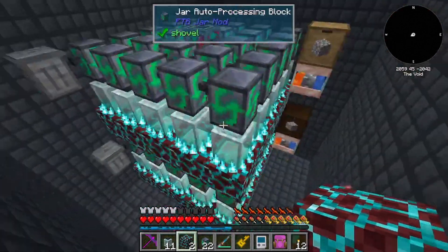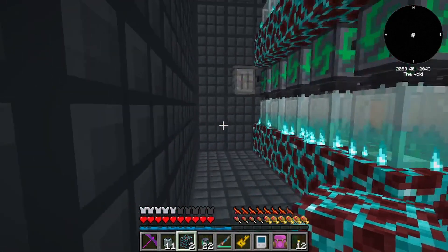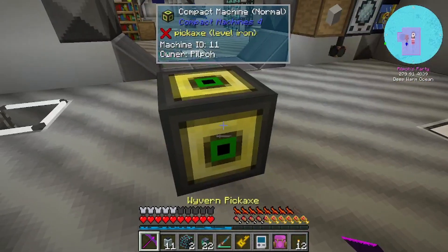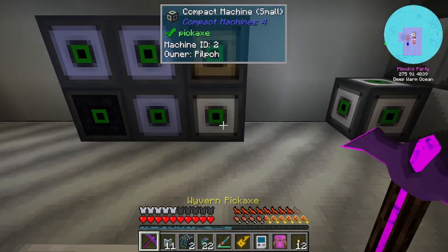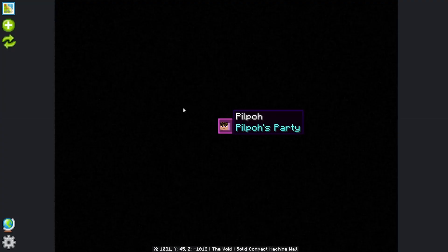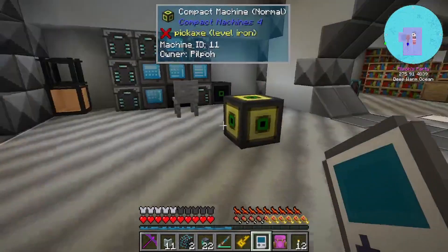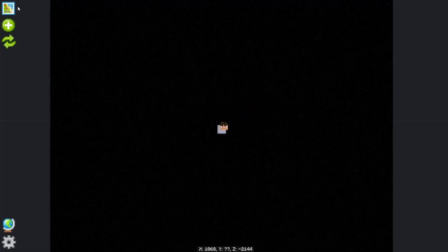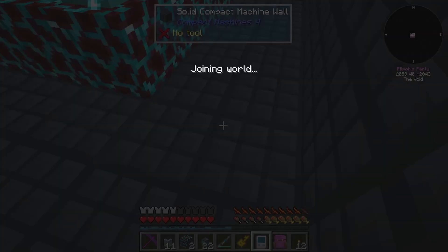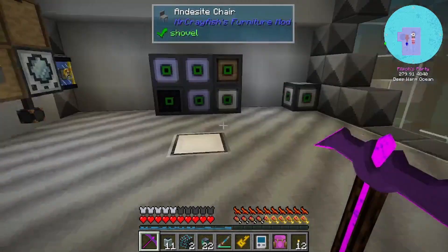Right, there we go - these two are now set up again. That's a lot of lava for us to be creating right there. I need to un-force-load this one then force-load this one. Right, there we go - now we can get into the episode for real this time.